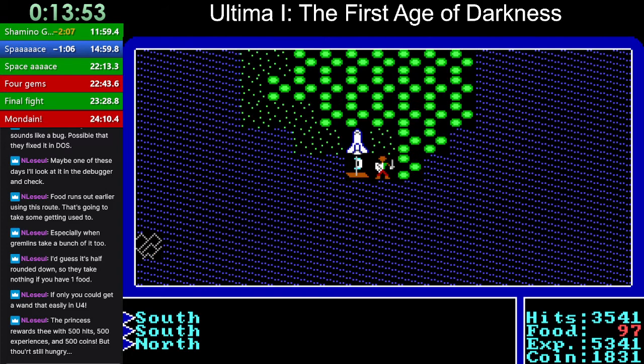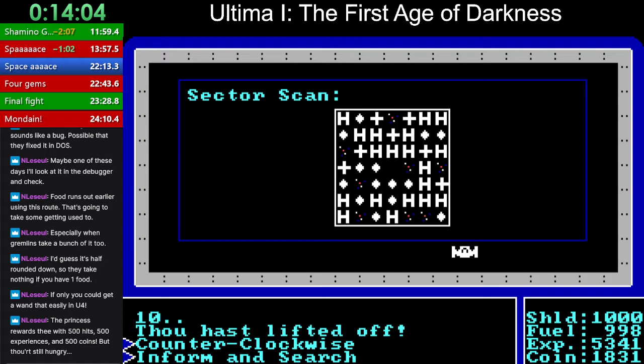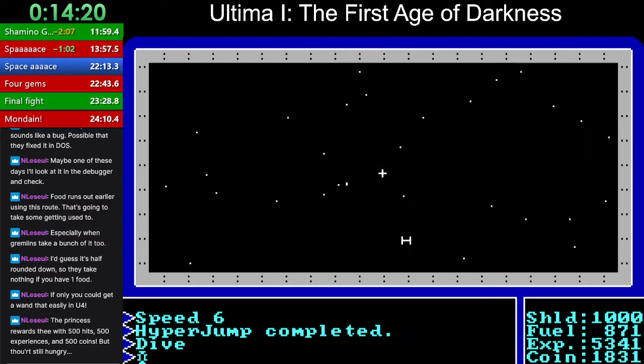I've got way enough money — four more princesses. Inform and search. Only chance to get a drink. Let's space ace it up here. Here we go.